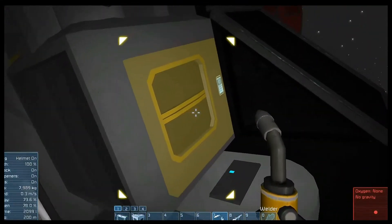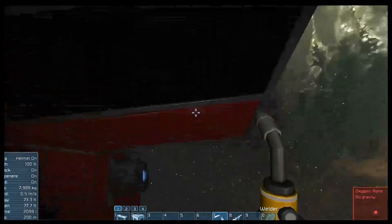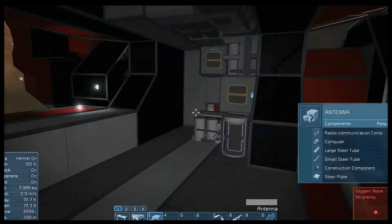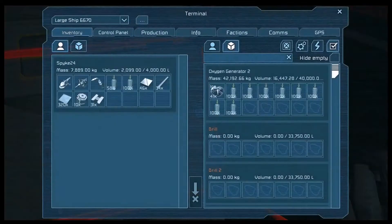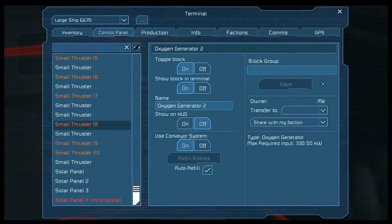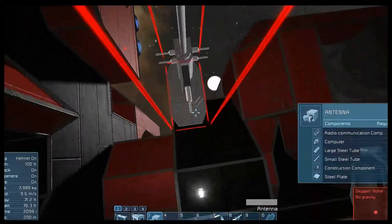Unless this ship already has one. Assembler, drills - no, no, no. It does not have an antenna. Alright, and since I'm not too picky, it's going to go right here. Let's put in what we got, which is just steel plates and some small steel tubes.